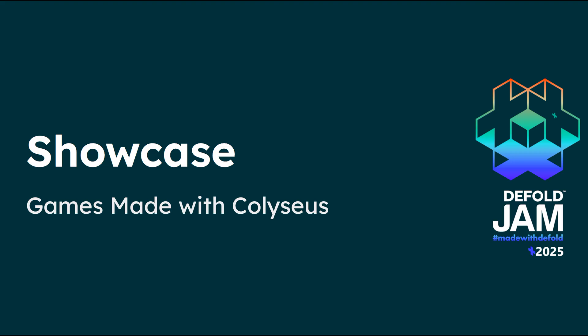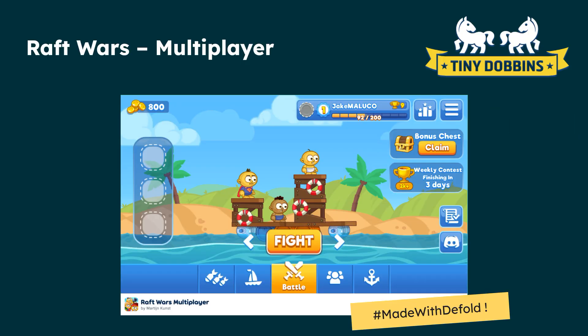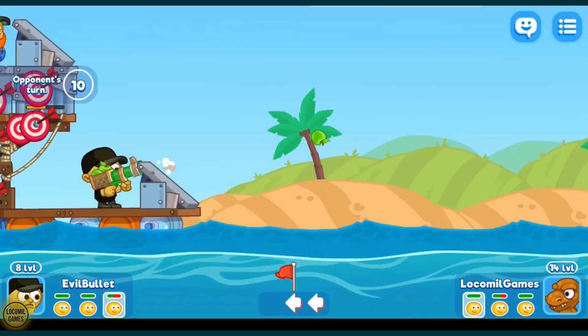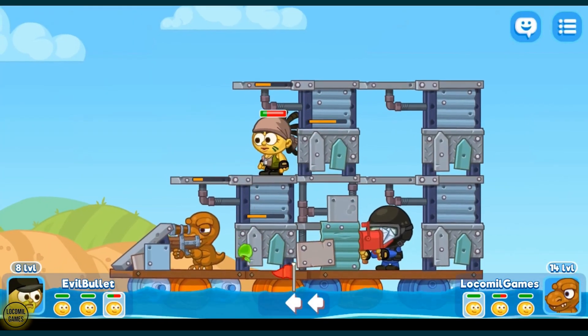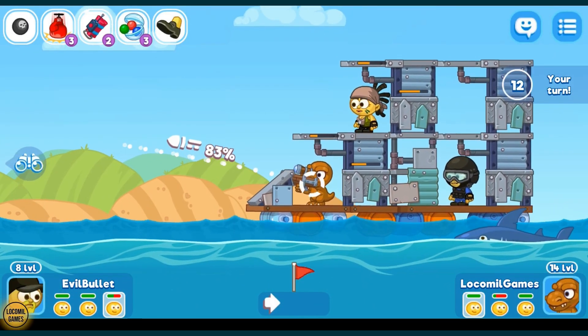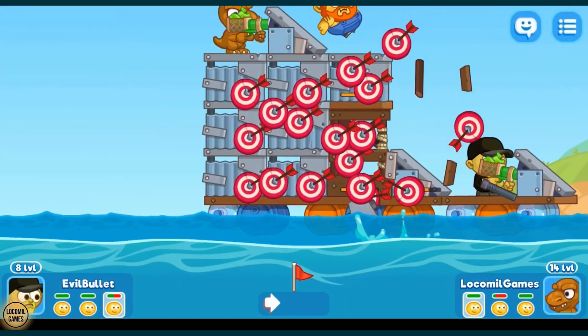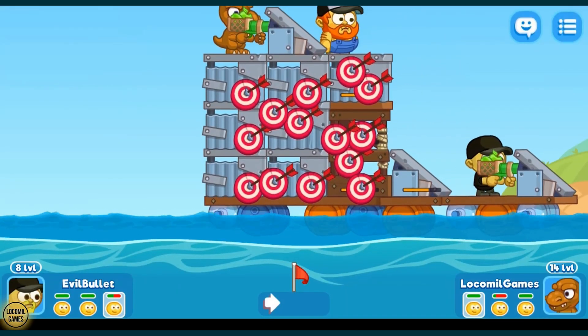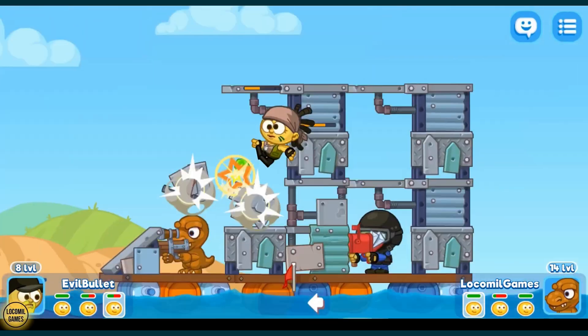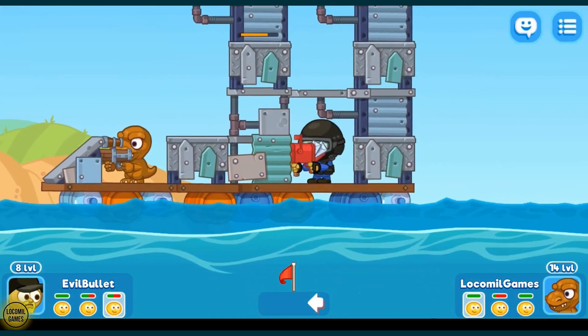Now I'll show some cool games made with Coliseus. The very first one is already old news — the guys from Tiny Dobbins made this game and I helped them make the server. It was the reason the Defold SDK exists today. We made the Defold SDK back in 2019, and since then the community and I have been improving and keeping it up to date with the latest versions of the framework. It's a very basic physics-based game.